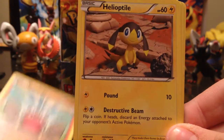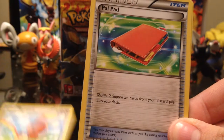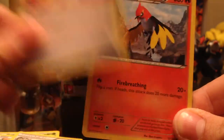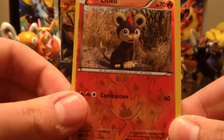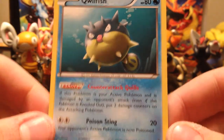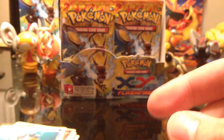Geodude, Helioptile, Buneary, Pal Pad, Ultra Ball. There's still one trainer that I'm missing — I don't know what it is. Fletchinder. Reverse holo is Litleo. And the rare is a Qwilfish. Hurrah, hurrah — somebody can be winning that I'm sure.